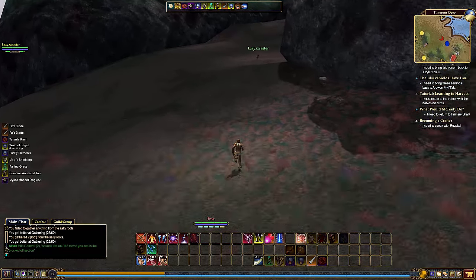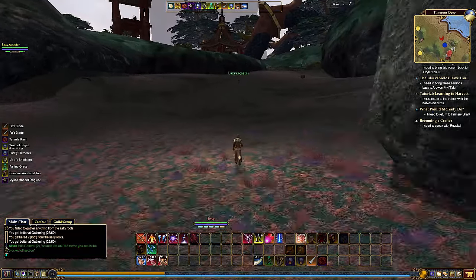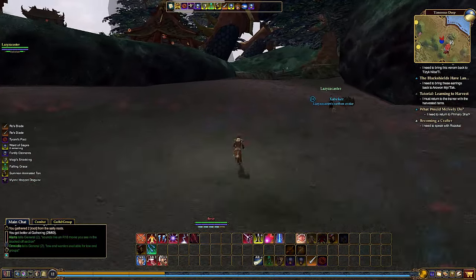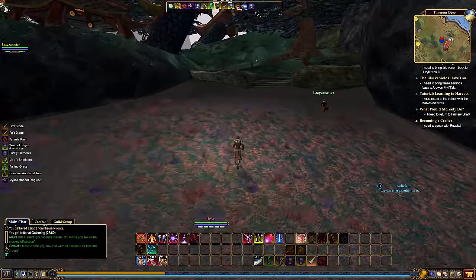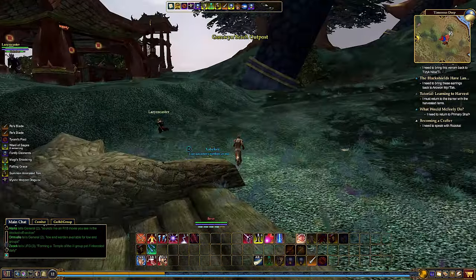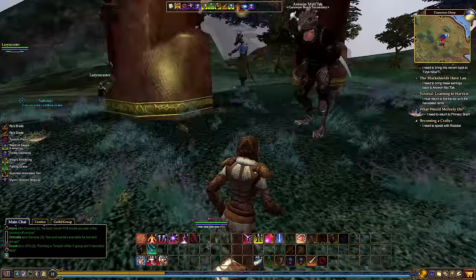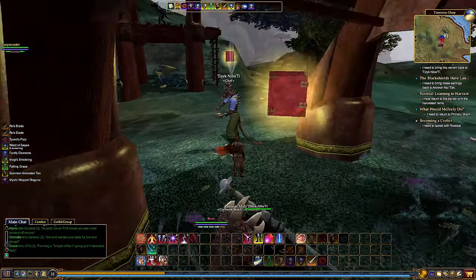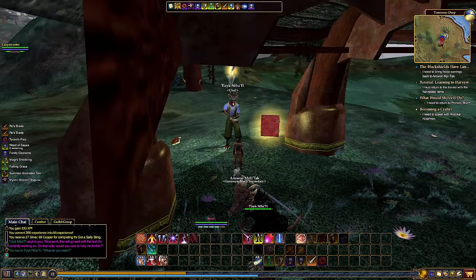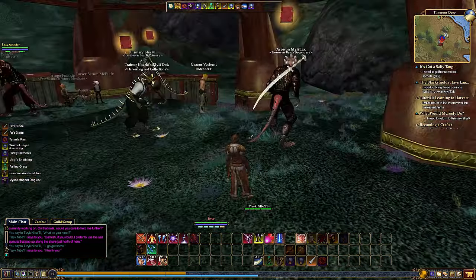I'm going to finish this node off because roots can be used for everything. It's a courtesy thing - these nodes only have about three clicks before they disappear. If you click it twice and get something each time but leave it, somebody else could run up to it, click it once, and it disappears on them. But if you had just looted it that last time, it would respawn and be nice and fresh with three items for the next person.